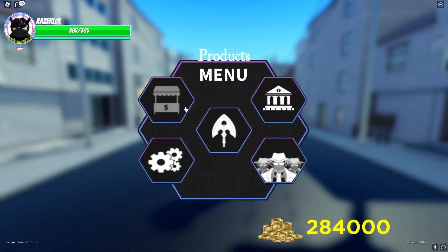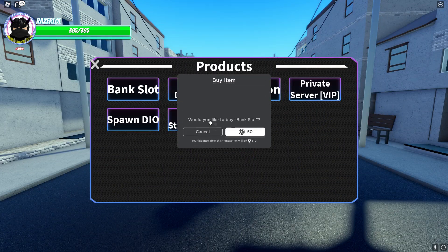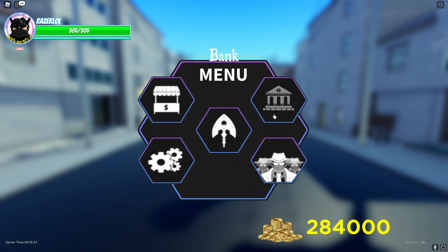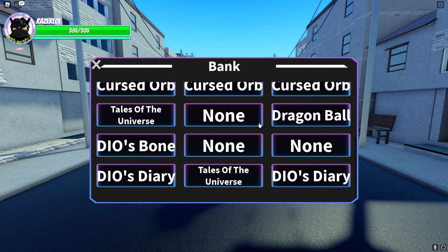Now watch what happens when I buy another slot. If I go in here and buy another bank slot, just like that, and then I go in here and watch what happens — I can scroll down.